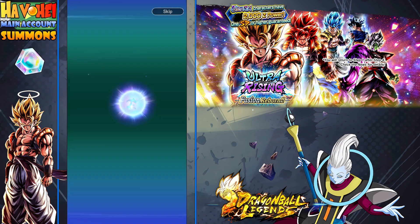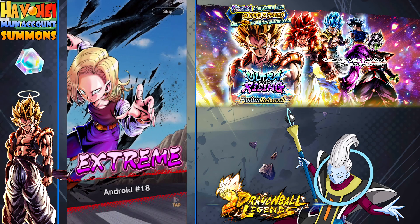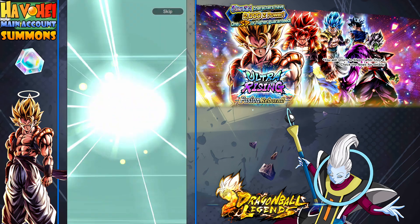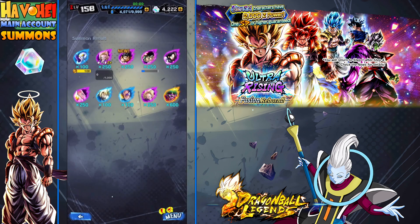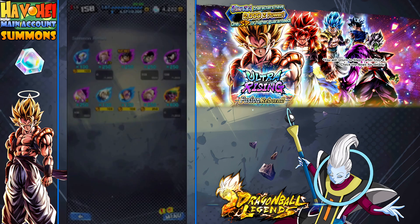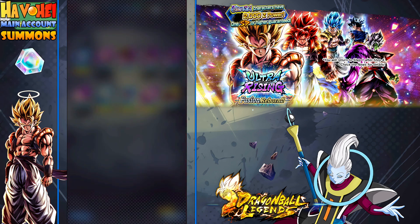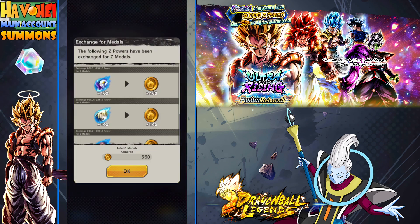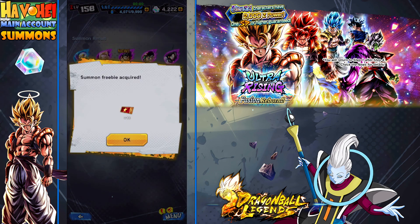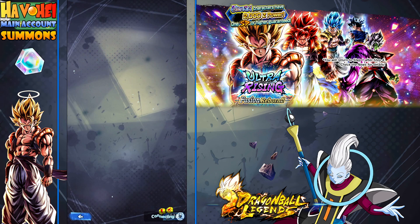Also, it's Z-Power 2000, which is — hopefully they just make that the standard. It would be really nice if that's the case. We got a fake out. Ultra character powers — 2,000 Z-Power should be the norm because this is so tough to get. Why not just make it 2,000 Z-Power?